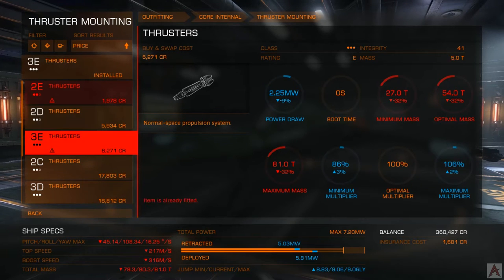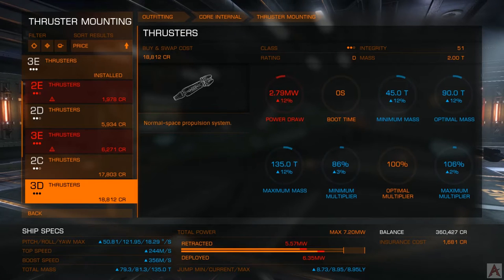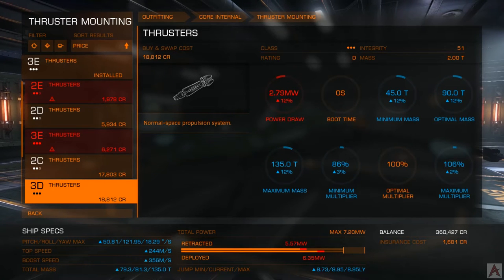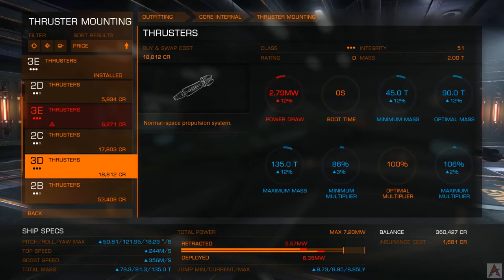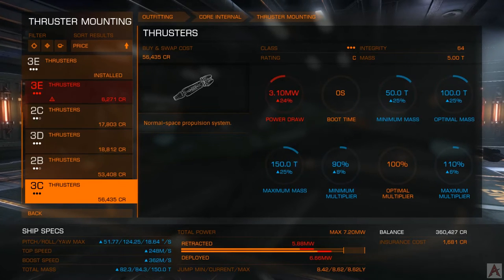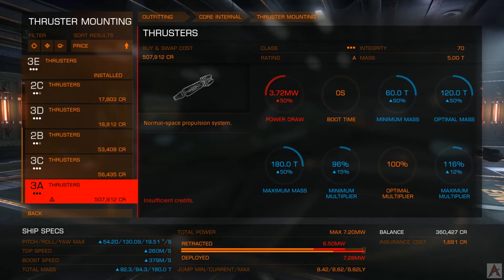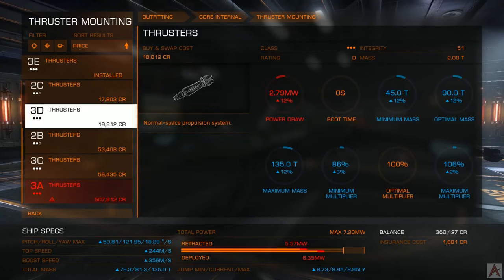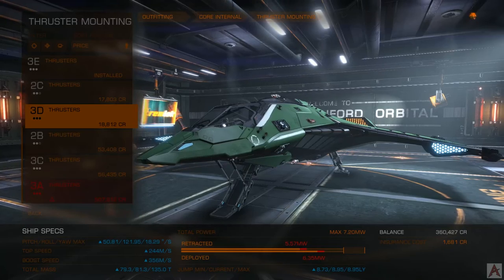The next thing we're going to look at is thrusters. The better the thrusters, generally, the more maneuverable your ship is going to be — with the exception of C-class. The 3Ds are more powerful than the 2Es, which makes sense. We're going to go with the Ds, which will increase our top speed to 244 and our boost speed to 356 — not fast, but respectable. That will come with some more power consumption. We'll go ahead and buy and install a set of 3D thrusters.